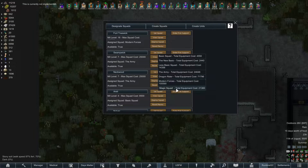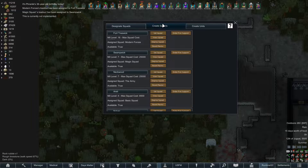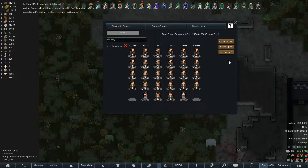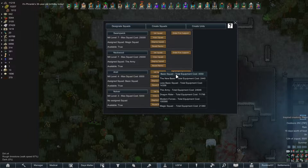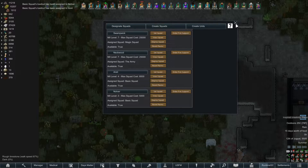Swampwick, you get the wizards. Treewick gets Modern Forces. Neckwood gets the Classic Army for now. And an Ecti with a power of four gets the basic squad. Notver also gets the basic squad for now.